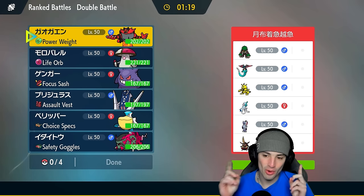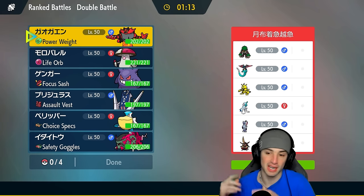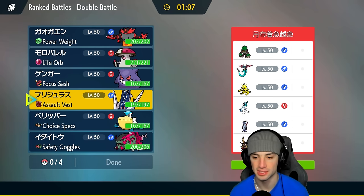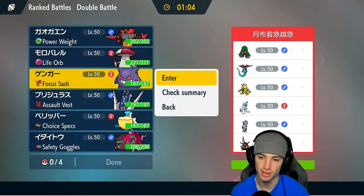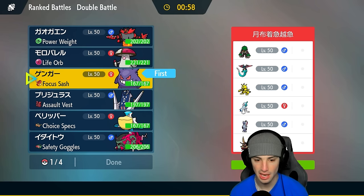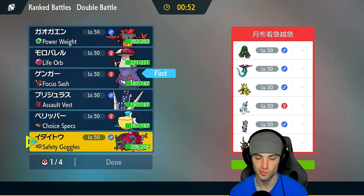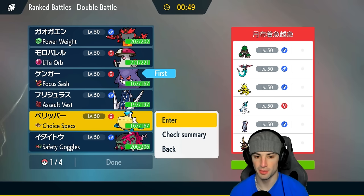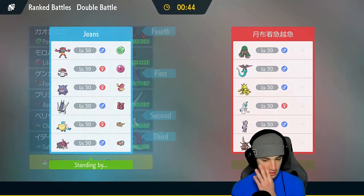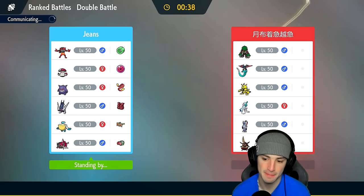We're sitting 1-1. Going up against a Dragapult meta team in our third and final match — they've got Rillaboom, Electabuzz, Primarina, Sneezler, and King's Gambit, which has been a problem. We'll go Gengar because we need Trick Room. Definitely want Incineroar unless they lead King's Gambit. Let's go Pelipper and Basculecion this time, switch it up a bit, and have Incineroar late game. Looking for that 2-1 winning record.